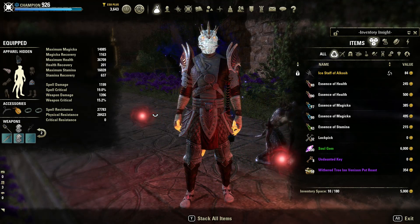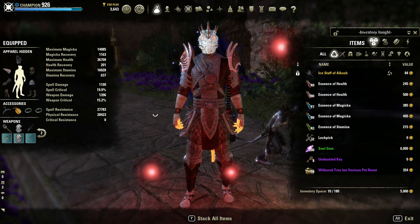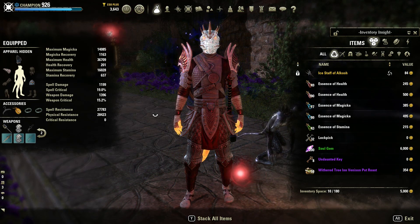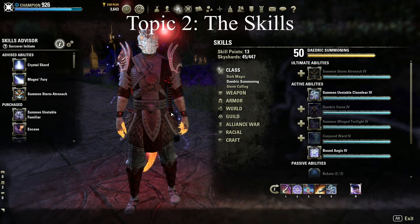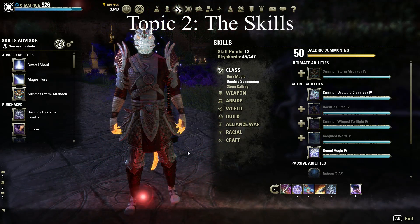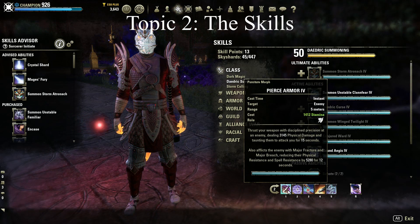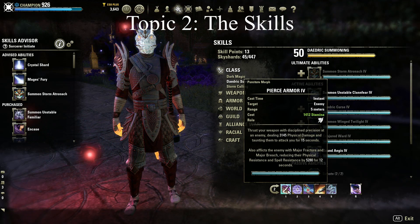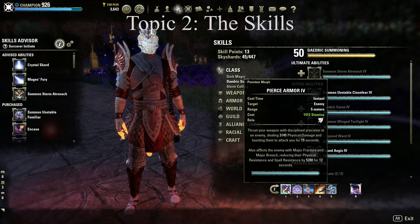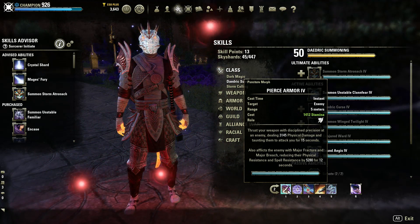It's time to move into topic number two, which is about the skill usage and thinking about why we're picking the skills that we do. Let's take a look at our front bar and discuss why we've set it up the way we have. First off, Pierce Armor: an amazing single target taunt which also shreds the resistances of anything we use it on, which is excellent for increasing group damage — a must-have.